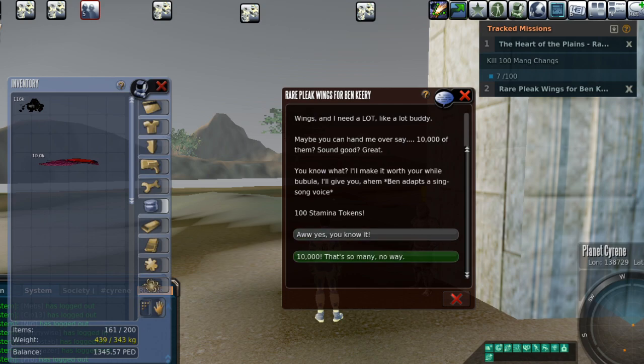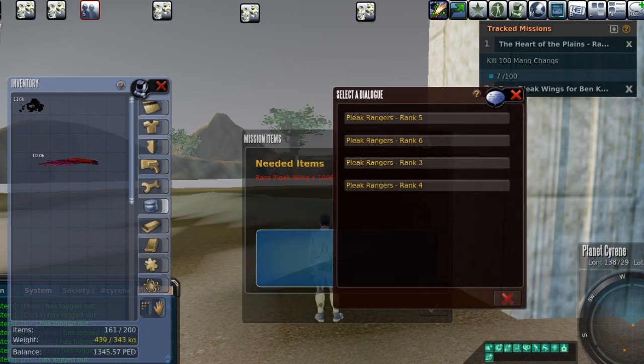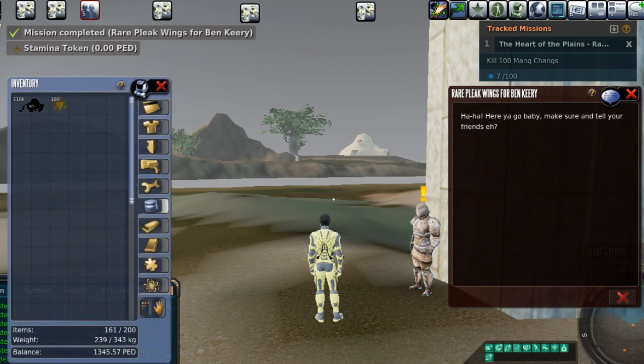10,000 — that's the amount needed. If you go with yes and you don't have them in your inventory, it's okay. It just exits the mission and says Mission Aborted, and you can start it again. This isn't a one-shot thing in terms of attempting it — you can click yes even if you don't have them on you, it's just not going to do you any good. So we're going to go with yes. Mission items needed: 10,000 rare Pleak wings. Going to put them in, and woo — Stamina Tokens!